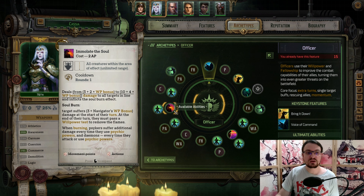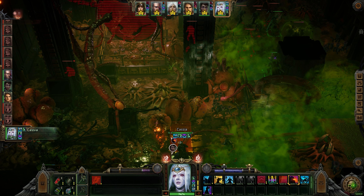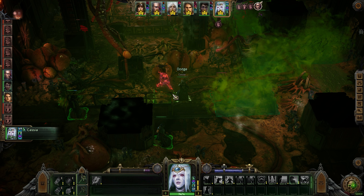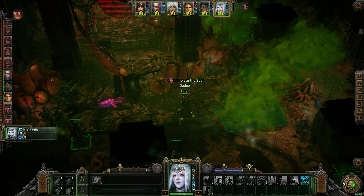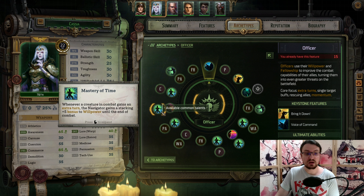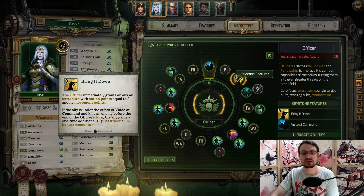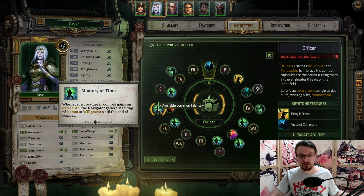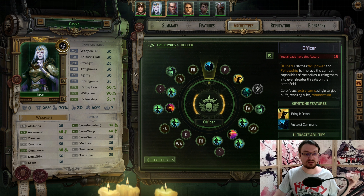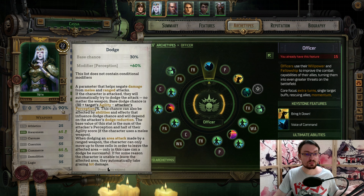We pick up Perception with this one, and then we pick Immolate Soul. For 2 AP, we now gaze into a line — a straight line ability. All enemies that are visible and hit by this, which is a guaranteed hit, receive quite a lot of damage: up to 10 plus 4 times 9, so up to 46 damage. They are inflicted with Soul Burn, a really strong status effect — basically a burn. If we burn a Psyker, they suffer additional damage, same with Demons, so using this versus Demons is very effective. Next, we pick up Master of Time: whenever a creature gains an extra turn, the Navigator gets a plus 5 Willpower bonus until the end of combat, so we get more powerful the longer we fight. Then we pick up Pass Unscathed — if our Perception is higher than our Agility, our Dodge is based on that, so we don't need to invest Agility for dodge chance. That's 30% base chance plus 60% of our Perception.